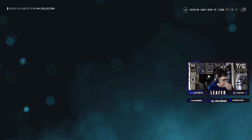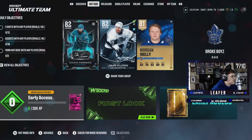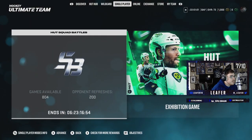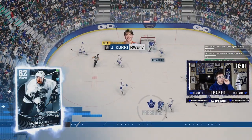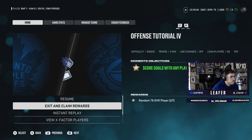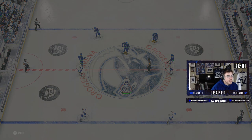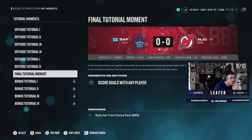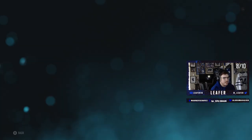Let's get grinding. We're going to grind hot moments first to get those X-Factor packs and icon packs. That took way too long but we finished it. We also completed a ton of objectives — we'll look at those rewards after. We get the daily HUT choice pack for this objective, which should have 80 or 81 overall players — that'll help the team.